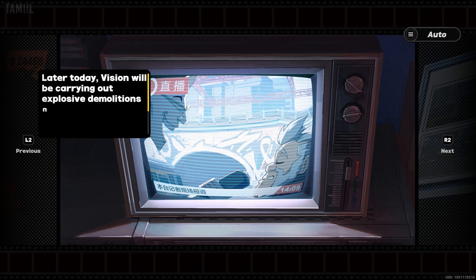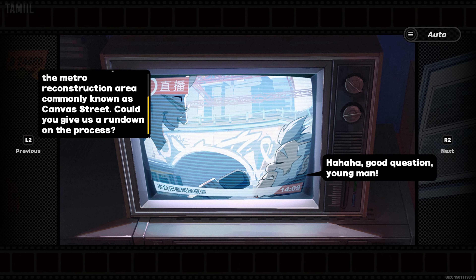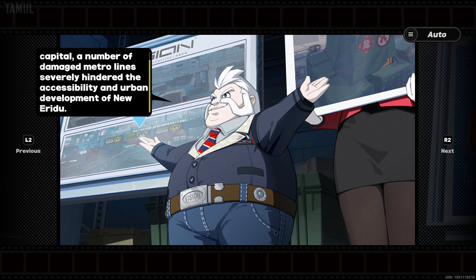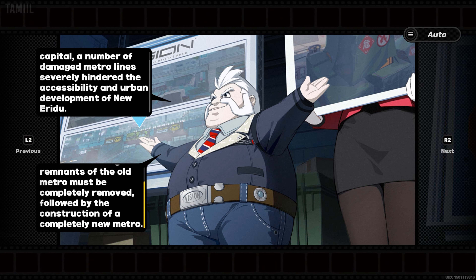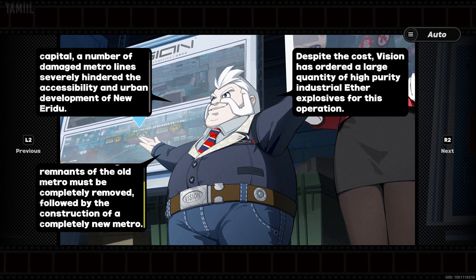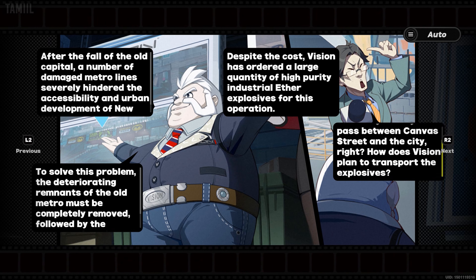Later today, Vision will be carrying out explosive demolitions near the old capital in the metro reconstruction area commonly known as Canvas Street. Could you give us a rundown on the process? Good question. After the fall of the old capital, a number of damaged metro lines severely hindered the accessibility and urban development of New Eridu. To solve this problem, the deteriorating remnants of the old metro must be completely removed, followed by the construction of a completely new metro. Despite the cost, Vision has ordered a large quantity of high-purity industrial ether explosives for this operation. But there's currently no way to pass between Canvas Street and the city, right? How does Vision plan to transport the explosives?